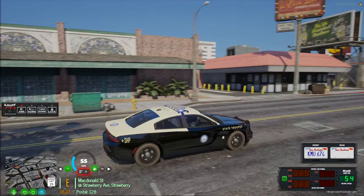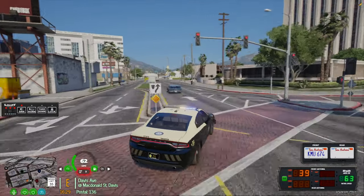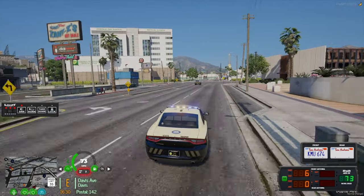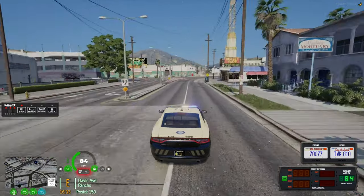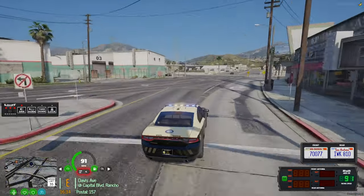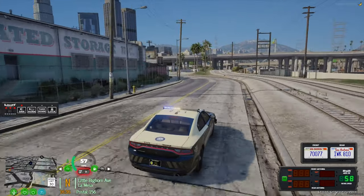Right-hand turn. Be advised there's another unit in pursuit of a yellow one. I believe there are multiple vehicles taking off — looks like they're trying to shut down an intersection and do donuts. I'm going after this yellow car; he was doing donuts right behind the traffic stop.